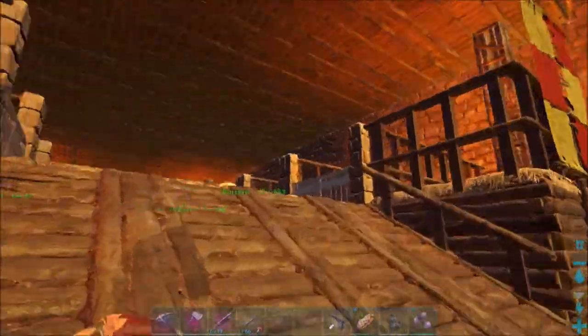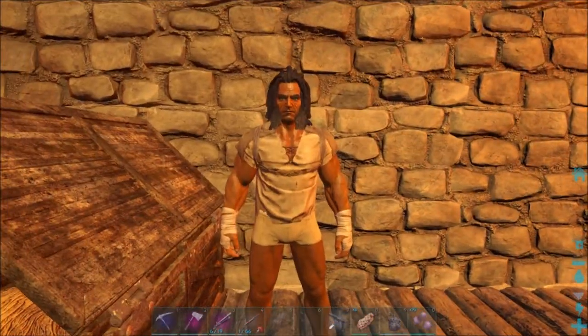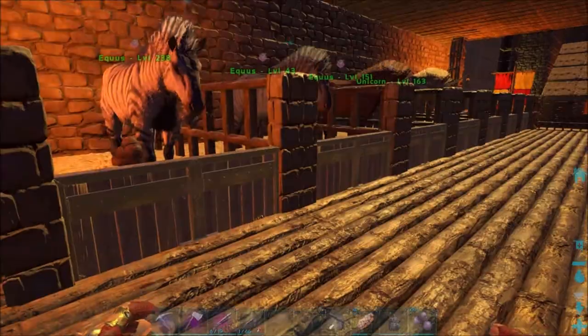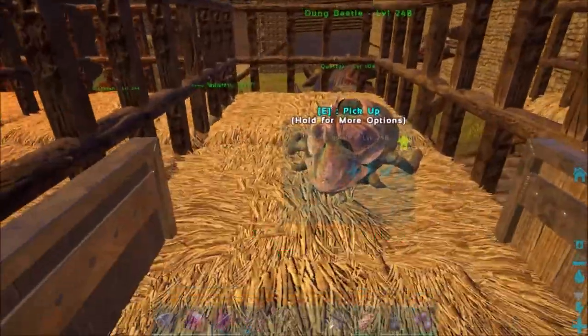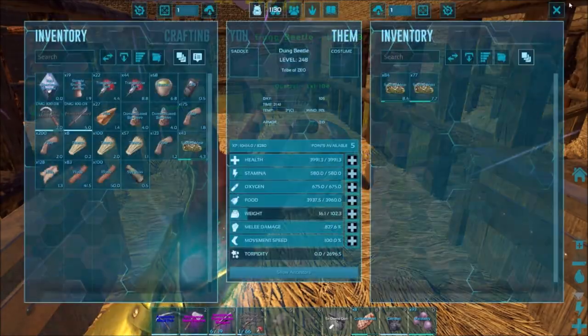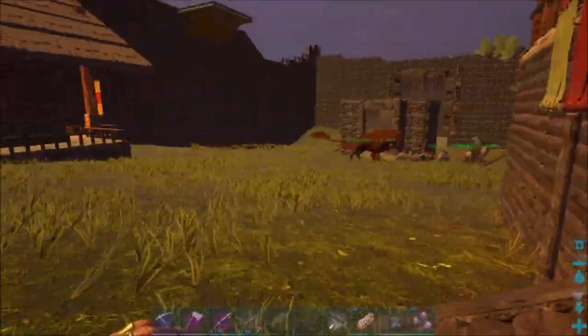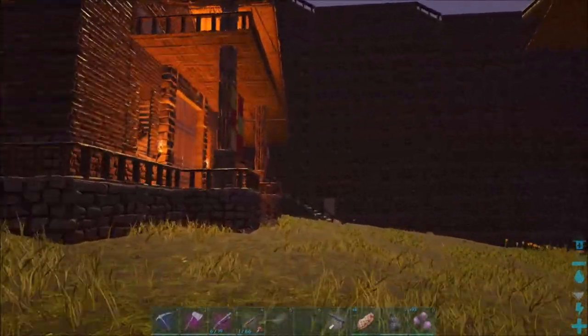Nothing new with the horses except I put our mannequin in here — he's just standing there overlooking the fertilizer being made. I got all our horses there, and I put the dung beetle in here too because it wasn't making the fertilizer like it's supposed to.